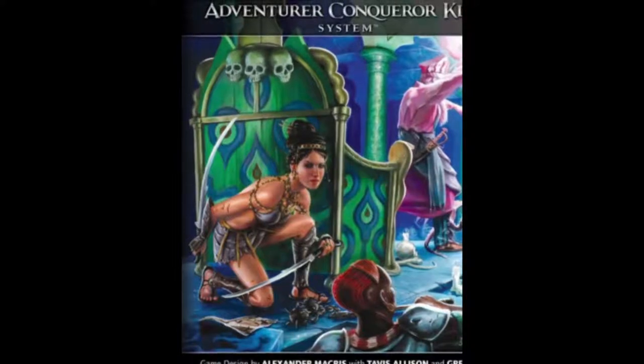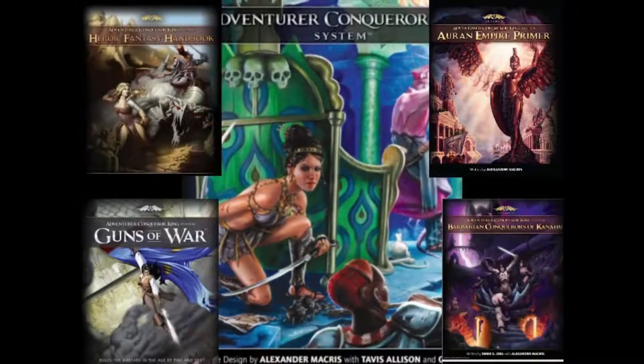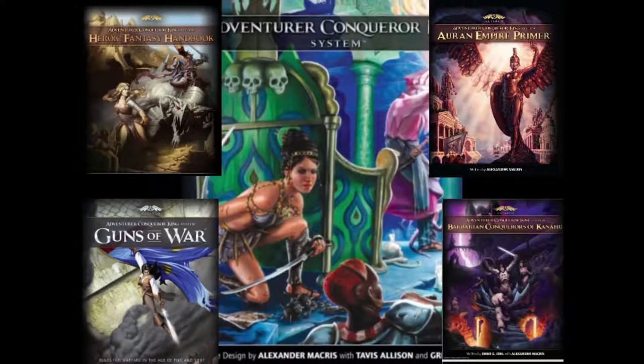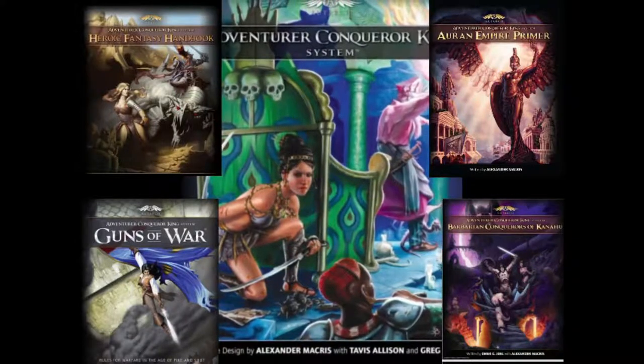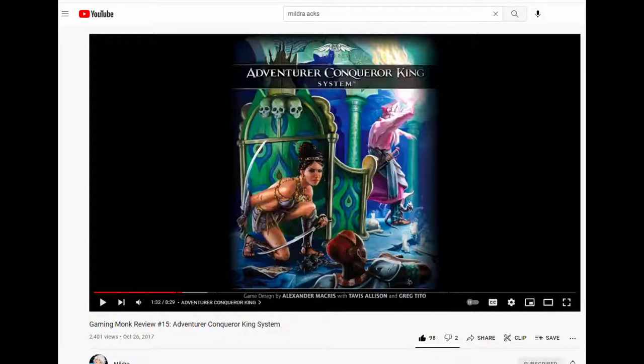Some might argue it being a neo-clone due to changing too much from its source materials, but I think that's a case of getting lost in the weeds. That said, there was a lot of material that I skimmed over, given that my review style covers core books exclusively. Plus, at the time, I didn't quite know how to cover expansions on a book I had already reviewed. Now that I have somewhat of an idea with the previous Mythos Miscellany, it's high time to rectify that. So consider this a kind of buyer's guide to ACKS's official expansions.